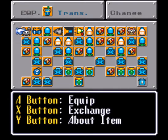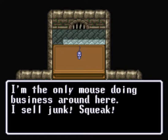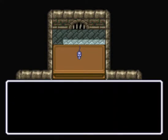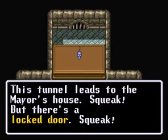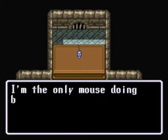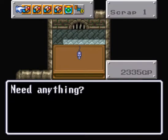We can talk to this guy. I'm pretty sure I didn't do that. 'I'm the only mouse doing business around here. I sell junk, squeak.' I think I did talk to this person. Wait, can I get information? 'There's a locked door, squeak.' Was that option there before? I don't know, did I look at what he has? I don't think I was here.